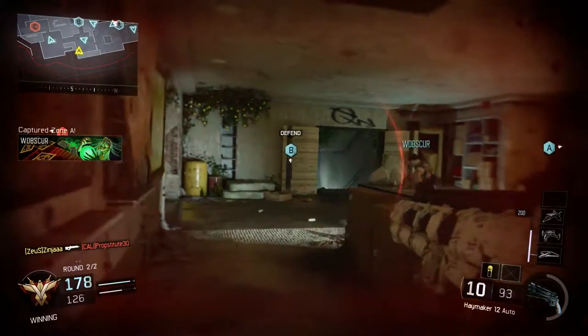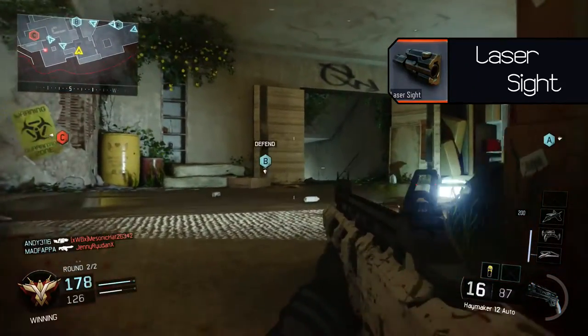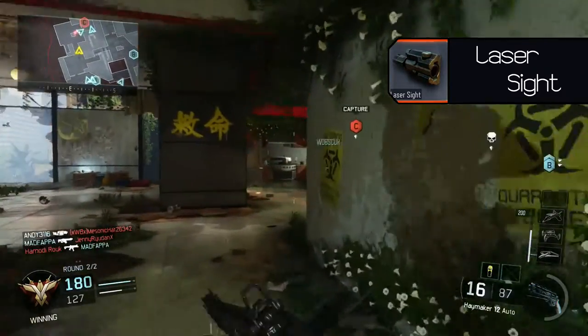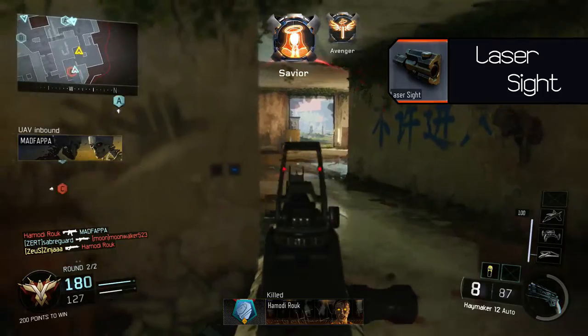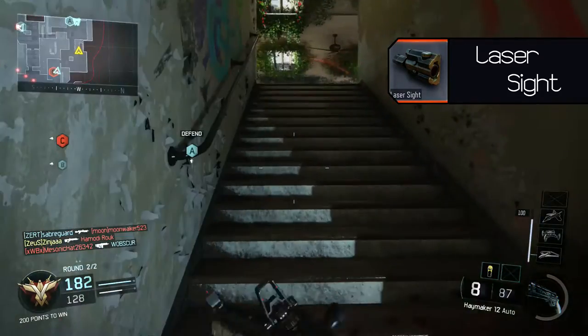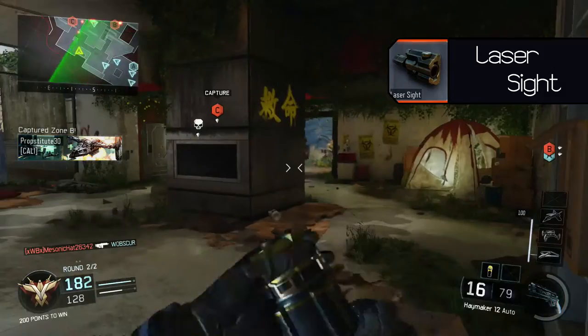For the attachments, we will first take the laser sight. The laser sight will tighten the hip fire spread as well as help you better aim while hip firing. You will find yourself hip firing a lot, so this attachment will help out.